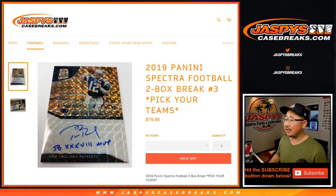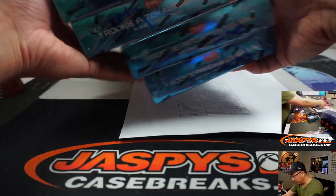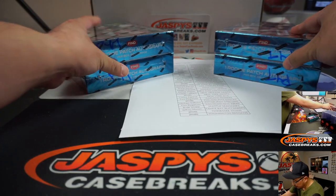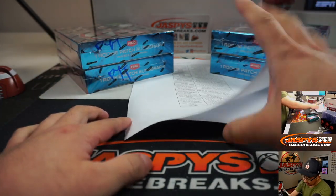Hi everyone, Joe for JaspiesCaseBreaks.com coming at you with a two-box break of 2019 Panini Spectra Football. Two-box pick your team number three from JaspiesCaseBreaks.com. We're down to our last four boxes right here, so one of these is going to be pick your team three. I wrote PYT on there so you know they're from the same case.